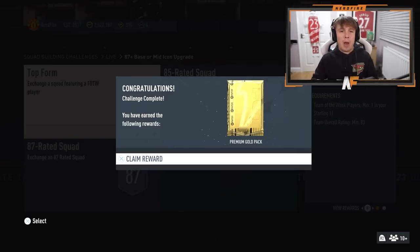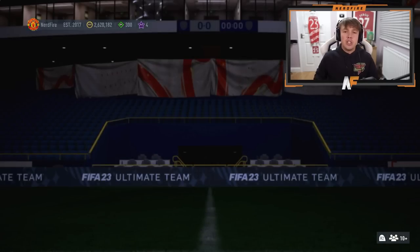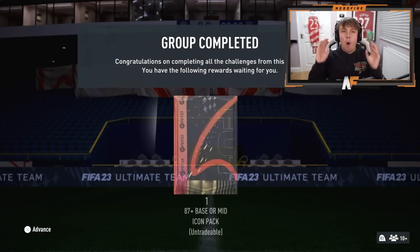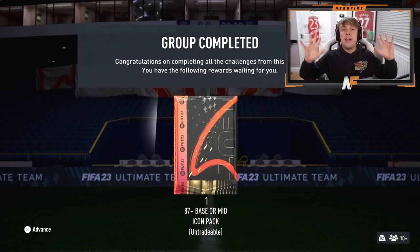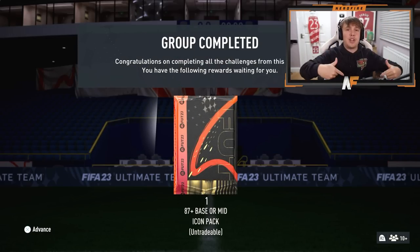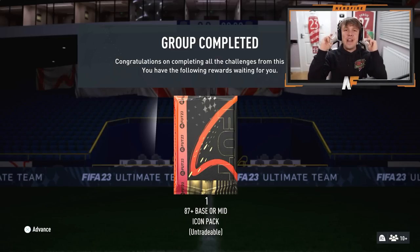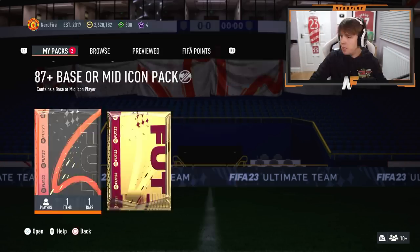EA dropped an 87 plus base or mid icon upgrade - I'm actually a bit late to this. We've completed the 87 plus base or mid icon upgrade. We're going to open up the pack, do a stat reveal to see what we've got, and after this you'll see a load of Black Friday content as well. Here we go on my account - fingers crossed we can get someone good. Please EA, don't shove me.